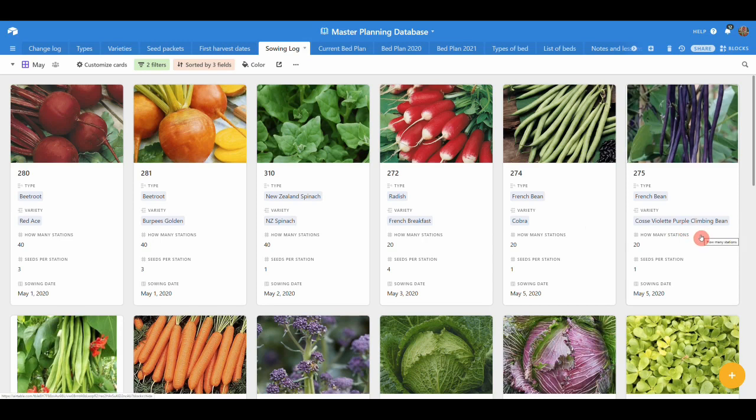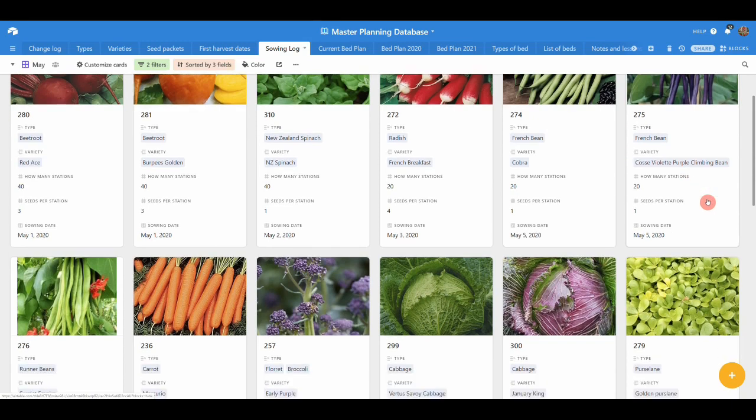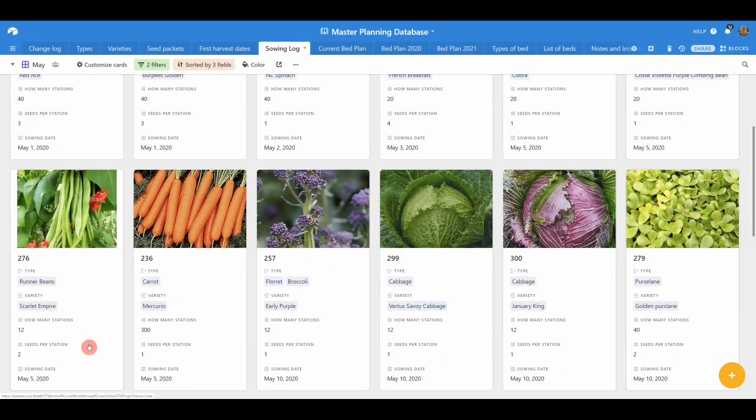Then my main crop beans: Cobra and a purple climbing bean, plus Scarlet Empire runner beans. I don't actually know the original variety — I just save my seed from year to year and put it in as Scarlet Empire. We've got runner beans and French beans in the polytunnel that are as tall as me, and the same in the back garden in little bubble wrap tents. These main crop beans are going into the back garden and allotment.